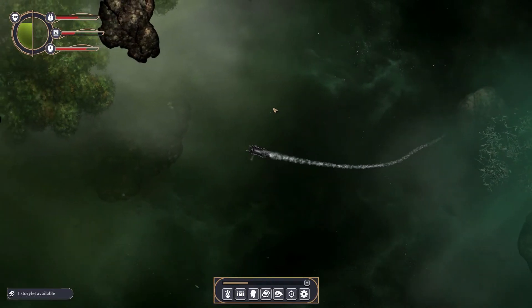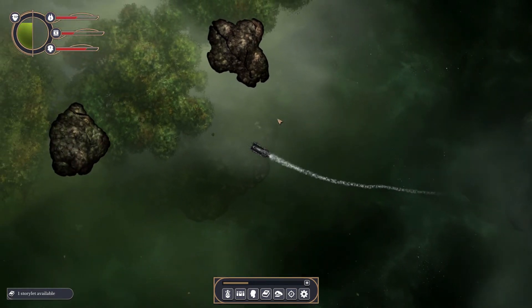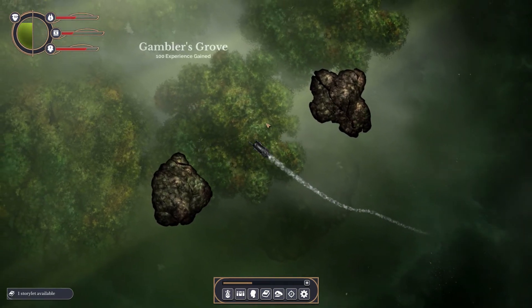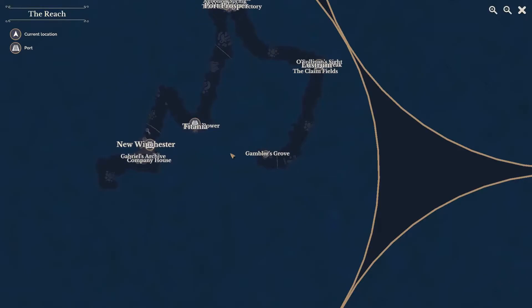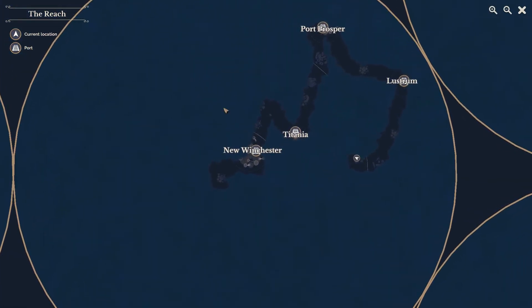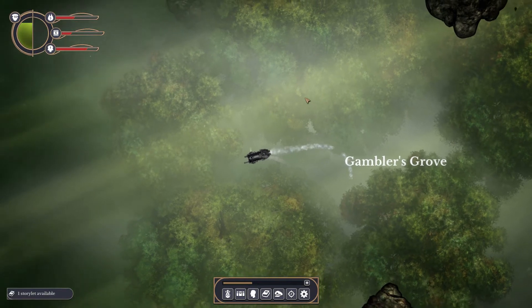My bat hasn't found anything, but there's something here — it's like a tree, like a forest. It's Gamblers' Grove. It's randomly generated because last time I played I found Gamblers' Grove up here somewhere, although Port Prosper I think was in the same place.